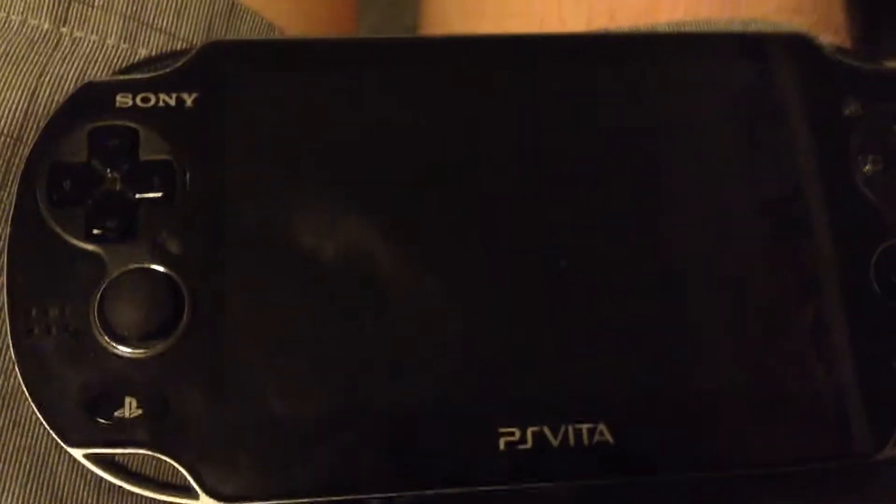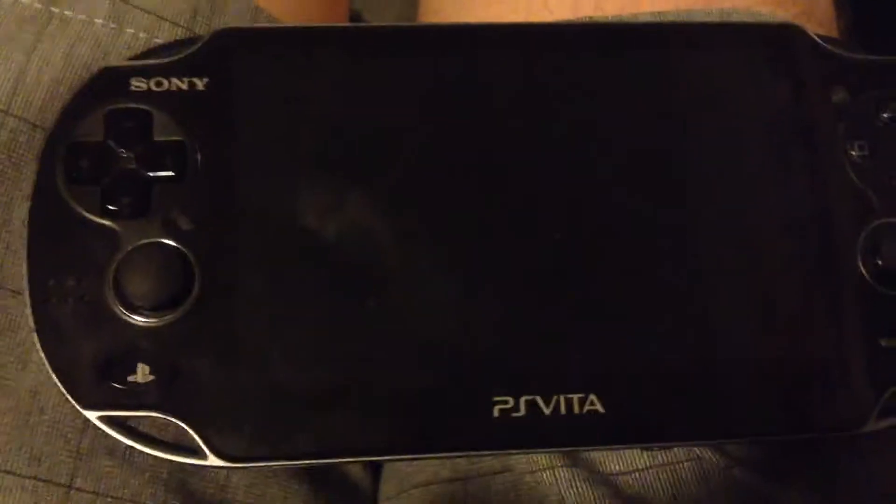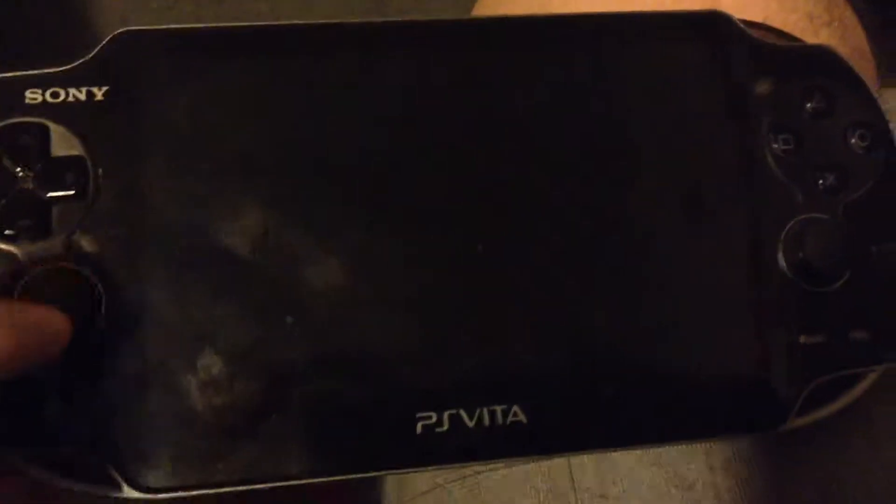What's going on everyone? My name is TJob123, and before I begin my white PS4 Destiny unboxing adventure, I wanted to give you a quick bonus video — a tour of what my PS Vita looks like. This is the original model with 3G that I won from GameSpot near when it was first launched. So here we go.